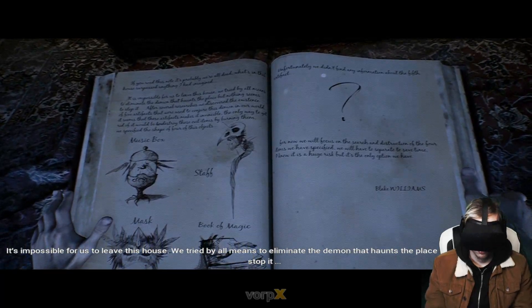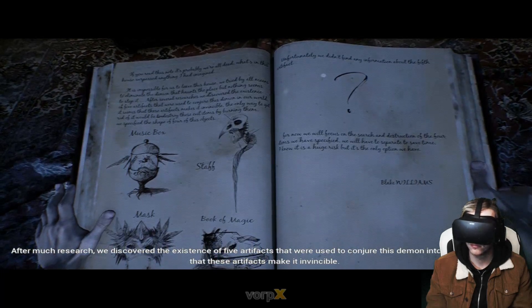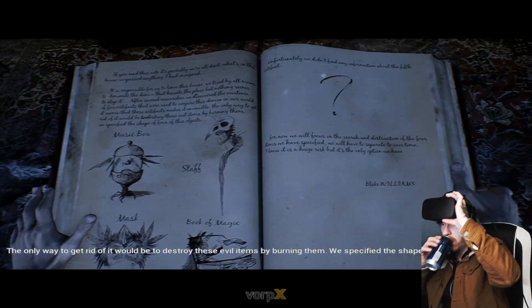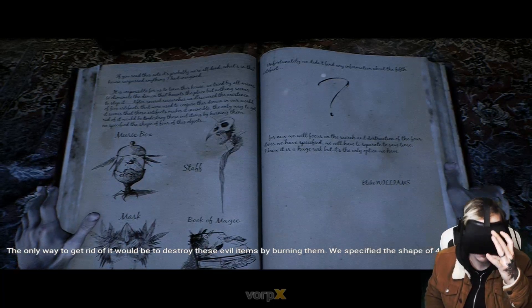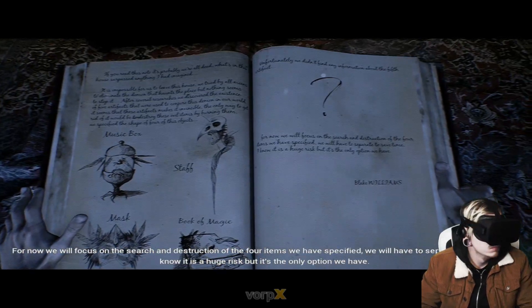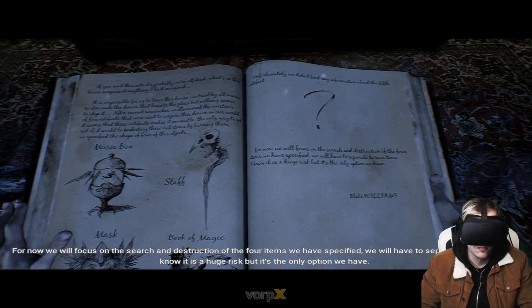We tried by all means to eliminate the demon but nothing seems to stop it. After much research we discovered the existence of five artifacts that were used to conjure the demon into the world. These artifacts make it invincible — the only way to get rid of it would be to destroy these evil items by burning them. We specified the shape of four of the objects but unfortunately found no information about the fifth artifact. We'll have to separate to save time — it's a huge risk but the only option.